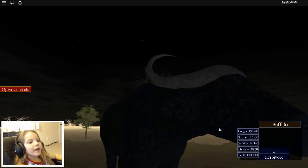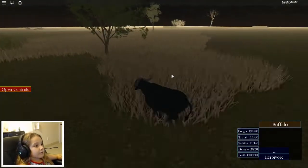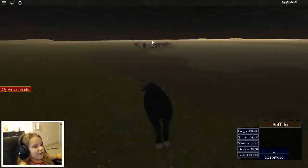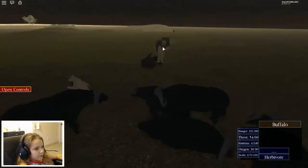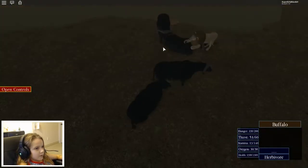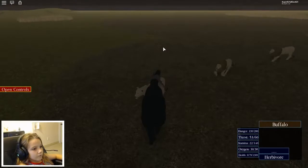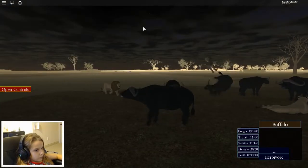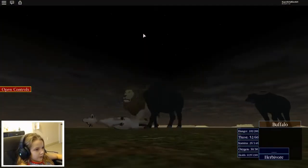I never noticed the eyes on this creature - if you look at it, its eyes are so tiny. Just that little bit of a brown shape, they have very tiny eyes. I'll see if I can get these other creatures over here to kill me. I keep trying to get them to kill me but they won't do it. Where's that one - I'll get you.